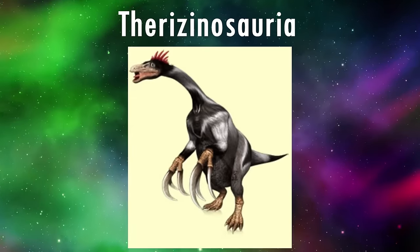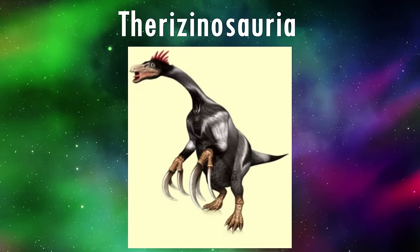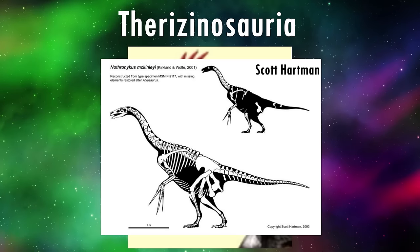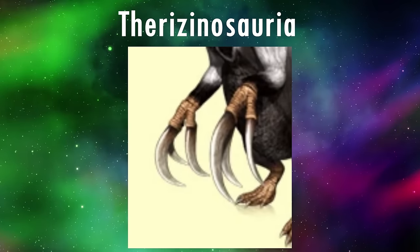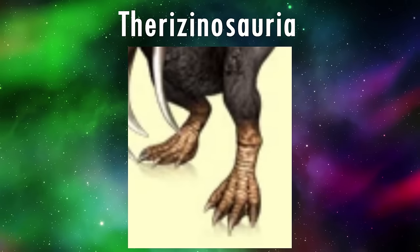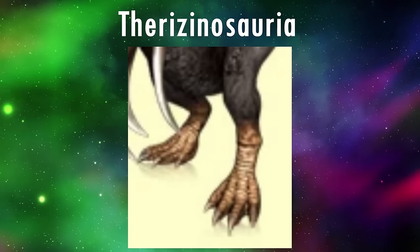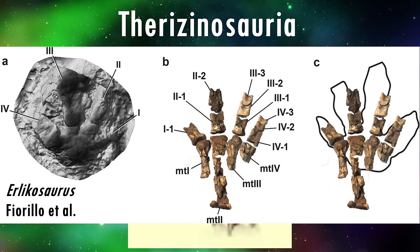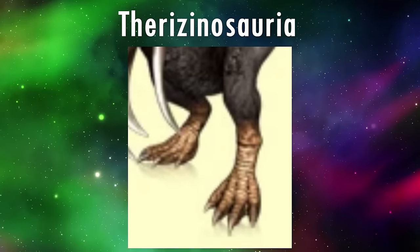Up next we have two Therizinosaurs. This is a group of theropods that were actually herbivores, unusual for a lineage of mainly carnivores. They had long necks with small heads, and were the only theropods whose hips tilted downwards towards the tail, giving them a very sloping back ending with short, stumpy tails. Their signature trait was of course their enormous claws, which are present in the Dinosaur King models. Something I was very pleasantly surprised to see is that they have the correct feet — whilst almost all other theropods held their first toes off the ground, the derived members of the family Therizinosauridae used them for walking. I applaud the designers for including this detail, as it would have been very easy to just skip over it and give them more generic theropod feet.